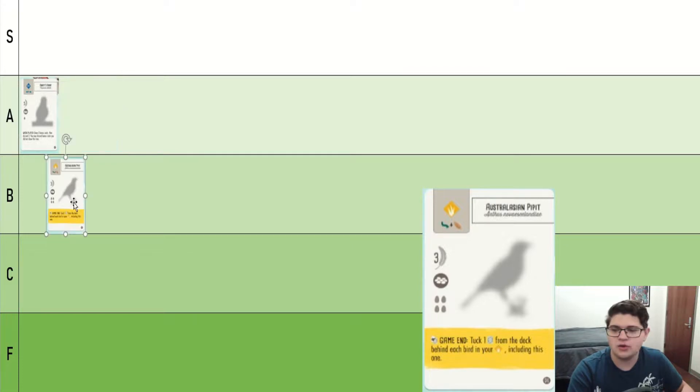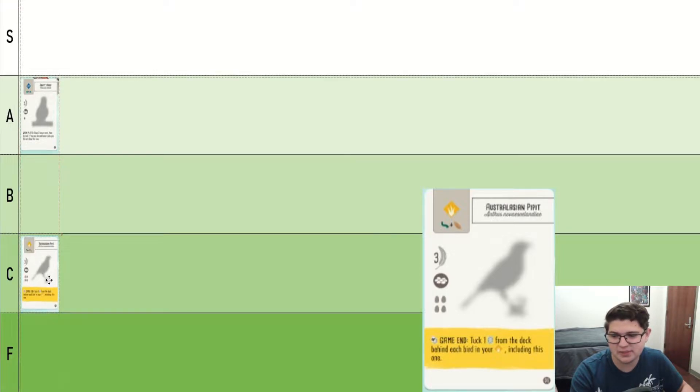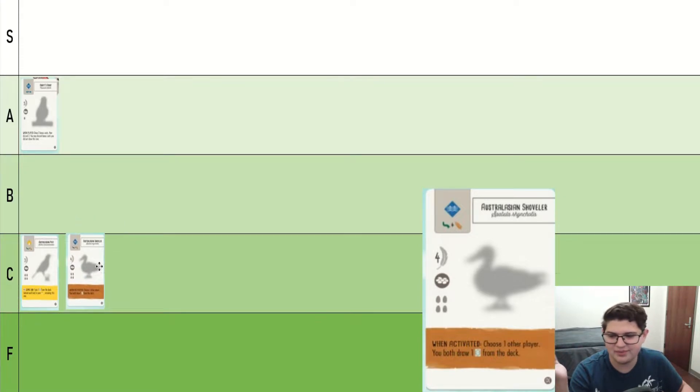Next bird, we have the Australasian Pippit. You can kind of think of it as two food for conditionally eight victory points. That's pretty decent, but it's nothing special. Australasian Shoveler, decent early game. Don't really want it late game. It's nothing special, again.